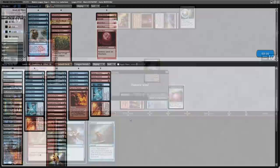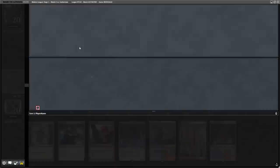As it's Tron, in boarding we want the Blood Moons, the Abrade, and Ignite Memories, and I just trim on Strike It Rich and the Fire Ices.